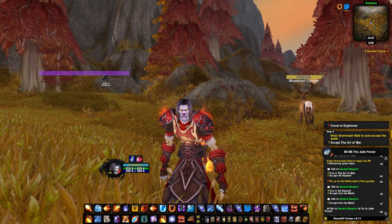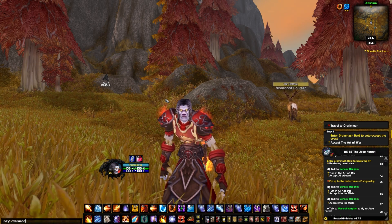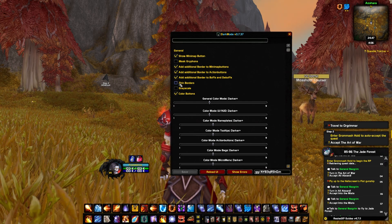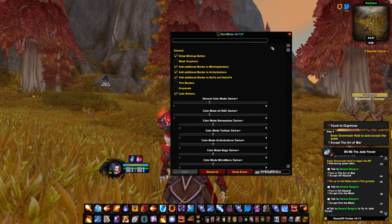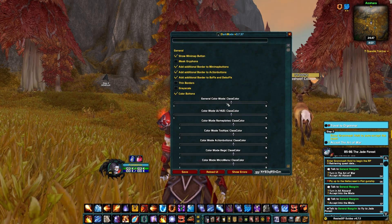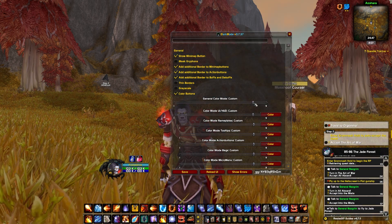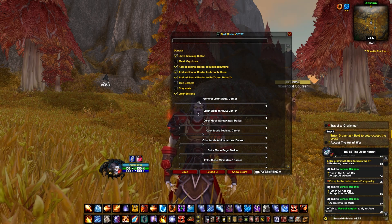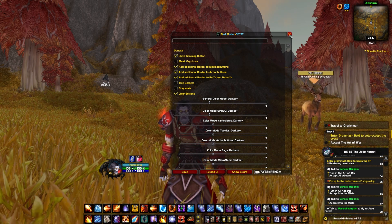The first thing that makes everything dark is called Dark Mode UI. In order to access Dark Mode UI, you do slash dark mode and here you have a lot of customization. You can use thin borders, you can change the color of your UI if you want even darker black, all the way. If you want class colors, it tries to attack all the elements in the game. I like to keep it on darker plus somewhere around here — it's pretty good. Then you have to do a reload UI.